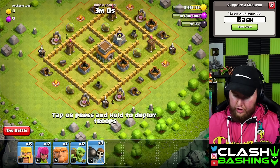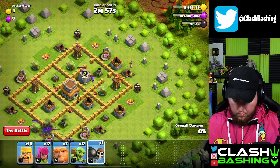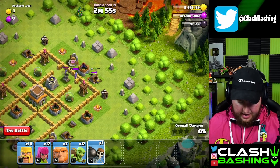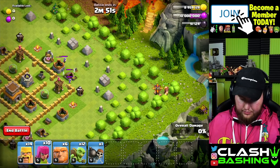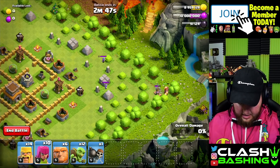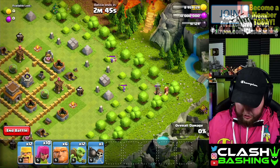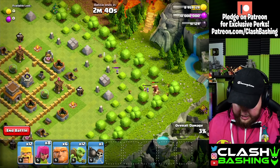We're going to start with one Wall Breaker, then one Barbarian and one Wall Breaker over here just to open that up and pull off those Wizards. Then we're going to put this Giant in this corner because there's a hidden Tesla over there — seems kind of sus, but we'll take it. I'm going to intercept these Wizards here with a Barbarian and start taking them down.